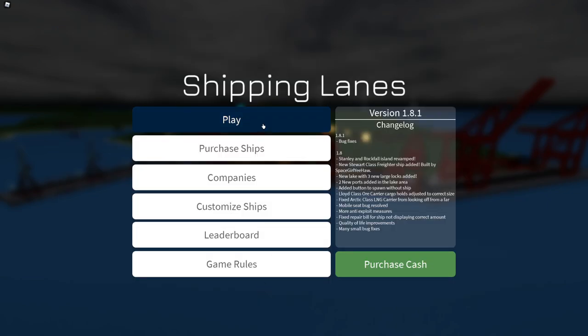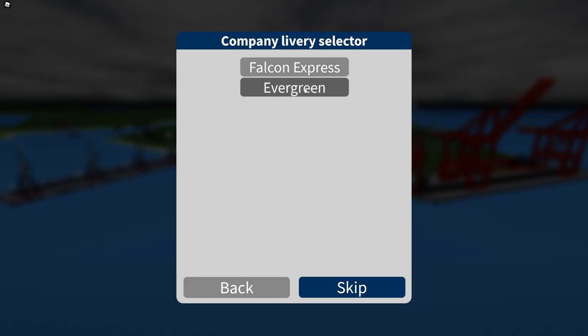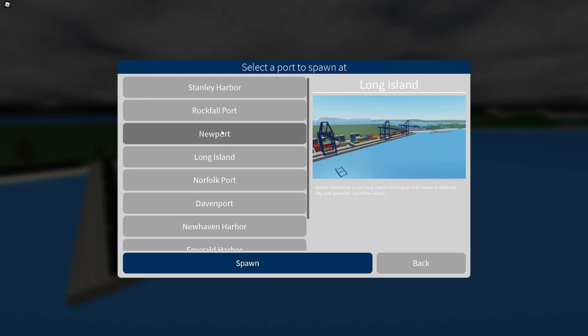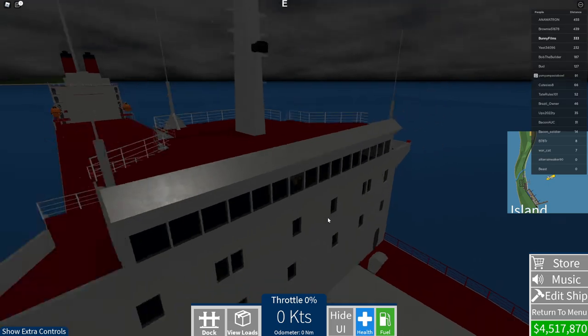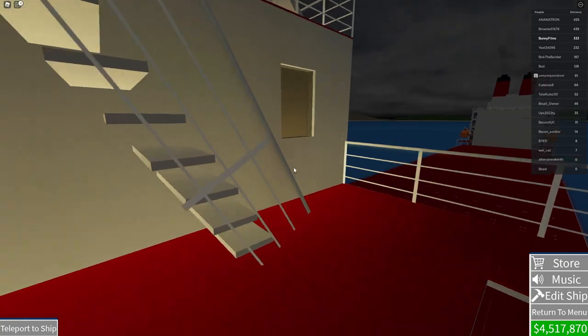Oh, we can actually compare ships — the Perth class versus the SL7 class. Oh my goodness, this is a big ship. My best container ship held 60 containers; this one holds 576. For livery we'll go Falcon Express — that's my favorite shipping company. We'll go Long Island spawn. I'm so excited — I own this ship just for paying for the game in early access.